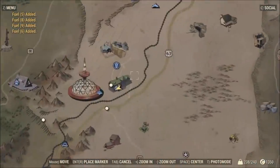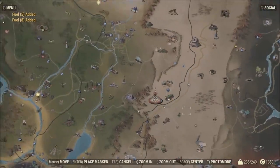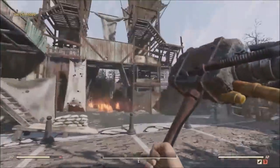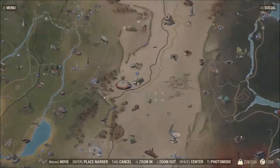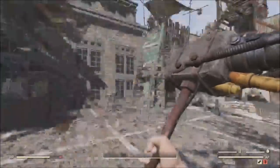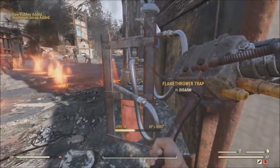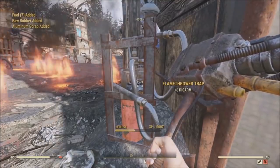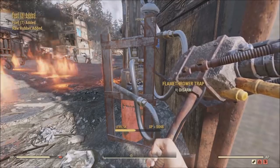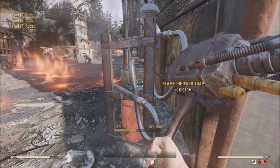For this first XP glitch, come to the Pleasant Valley Ski Resort, located east of Vault 76 in the mountains. You get here pretty early in the campaign. Be careful of super mutants when you arrive. Go to the little entrance and straight forward to your right there is a flamethrower trap. When you press disarm, the option does not go away — you can press it an infinite number of times, getting about 100 XP per second, plus fuel and raw rubber.